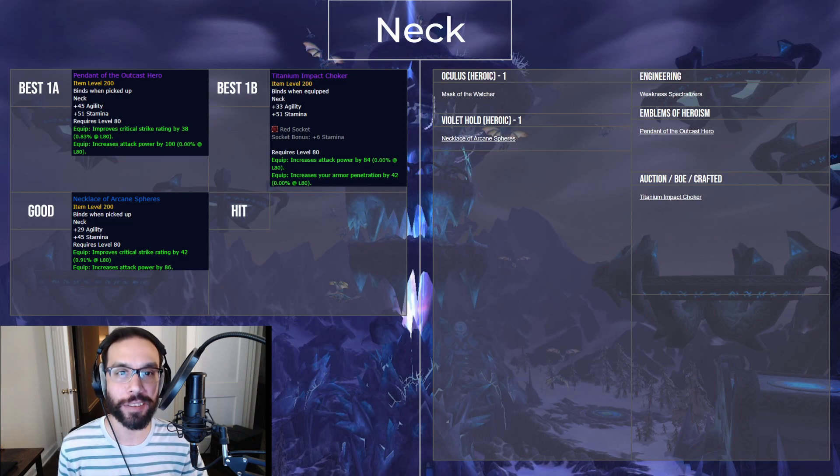The emblem neck, Pendant of the Outcast Hero, is bought for 25 emblems, and it's your best pre-raid option. I would call the neck a good second emblem buy if you don't want to wait, or would rather spend the emblems on something else. The jewelcrafting BOE neck is a good second option with its gem socket. If you don't want to pay emblems or gold, then the Necklace of Arcane Spheres drops in Violet Hold, and it's just the worst version of the emblem one.